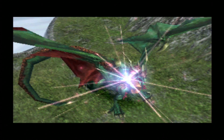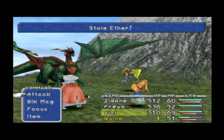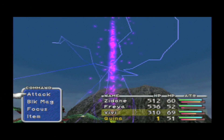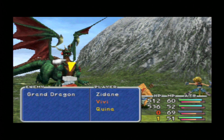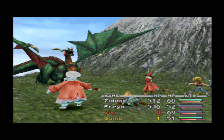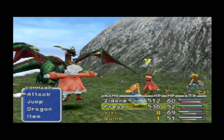What we need to keep in mind is keeping all of our characters alive if possible, because the Grand Dragon can easily kill any of us with just one attack. Once Vivi is revived, Quina will attempt to eat the dragon and end the battle. Luckily all of our characters are going to be alive before Quina uses the eat command.